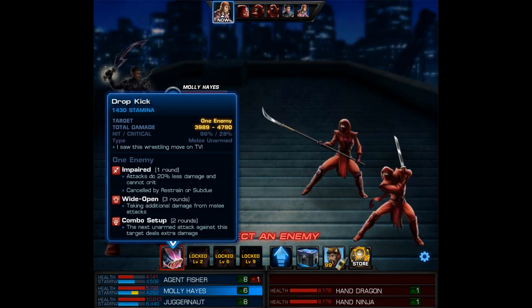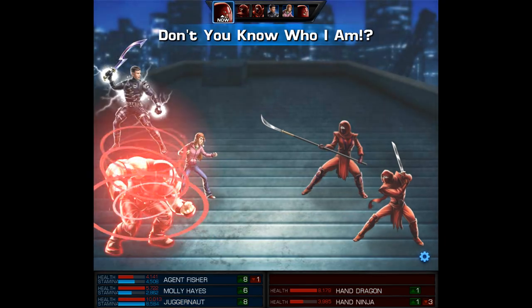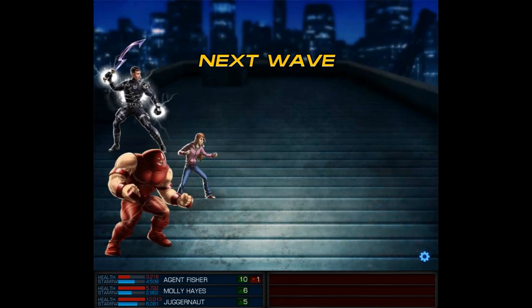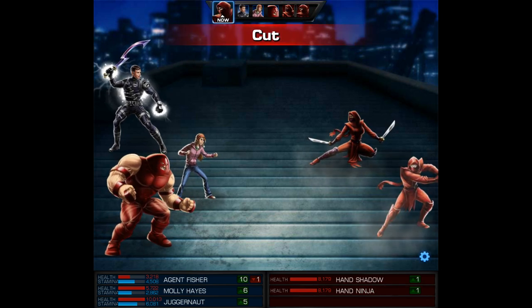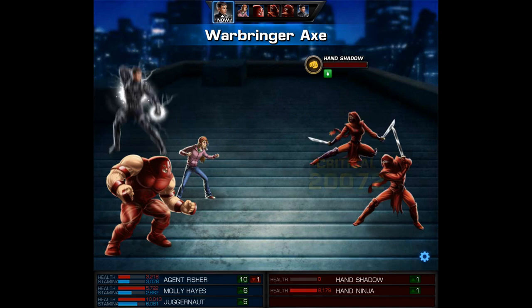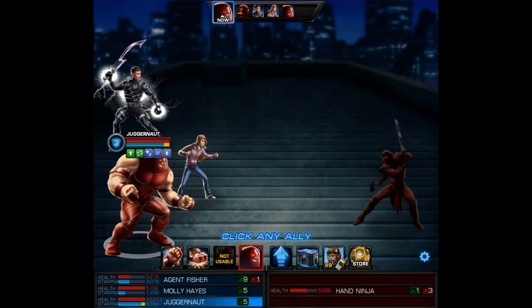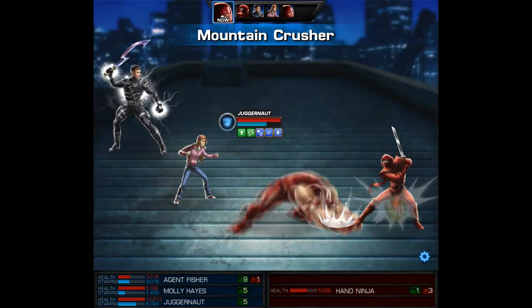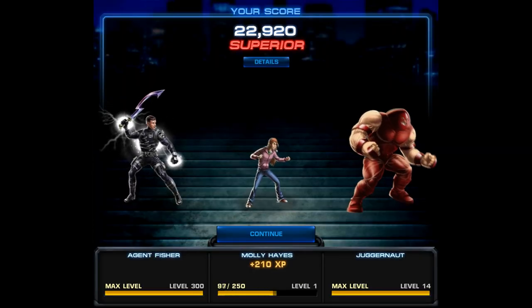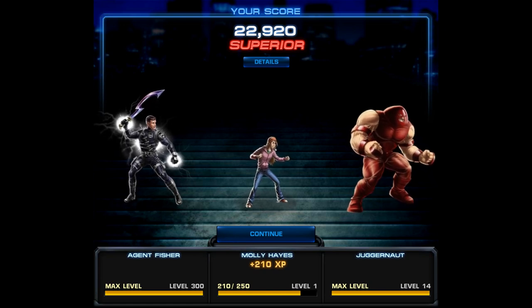She's going to have some nice team-ups and I can't wait to see Temper Tantrum in action. Let me know if you'd be interested in a video once she's at level 6. On my agent's turn, let's take out that top shadow with a Warbringer Axe. 'I saw this wrestling move on TV' — and that's a vicious dropkick! Then Juggernaut uses Surge of Cytorak and Mountain Crusher. Molly gets 210 XP from Chapter 7 Mission 6, which is a great leveling spot, though it does require Wonder Man.